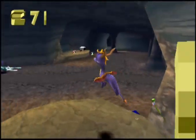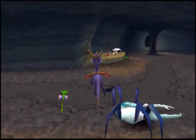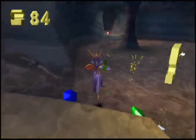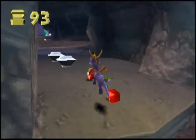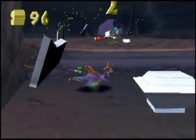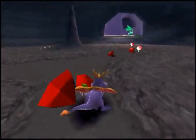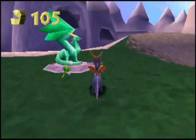Those areas are safety platforms — that spider cannot hurt you there. We're going to continue now and quickly glide across before the spider comes back for us. Now we need to collect these pieces of treasure while charging, in case there is a spider chasing us.